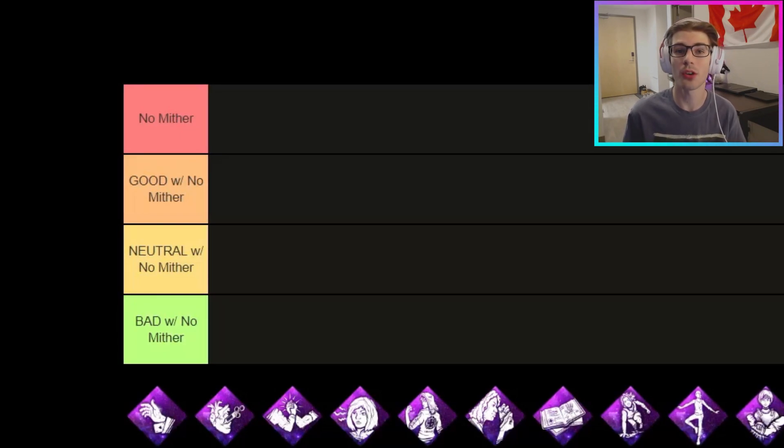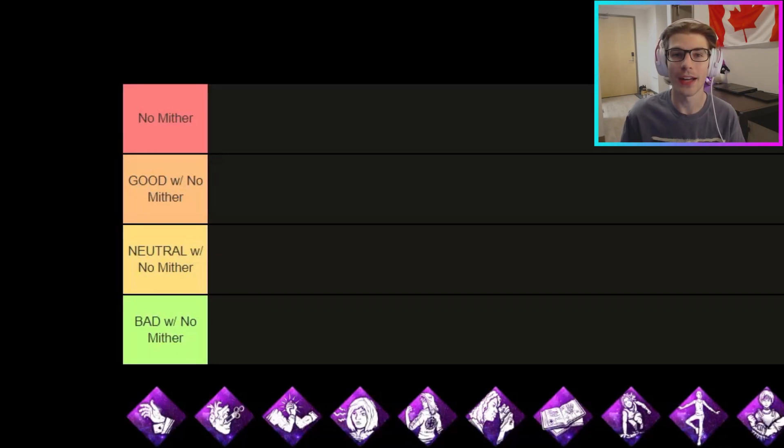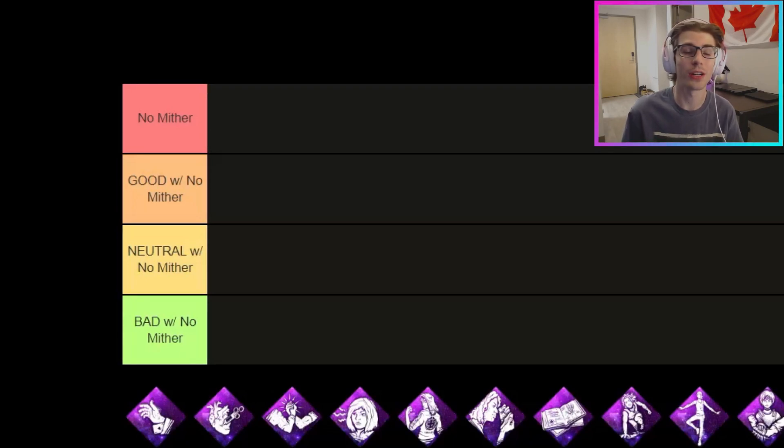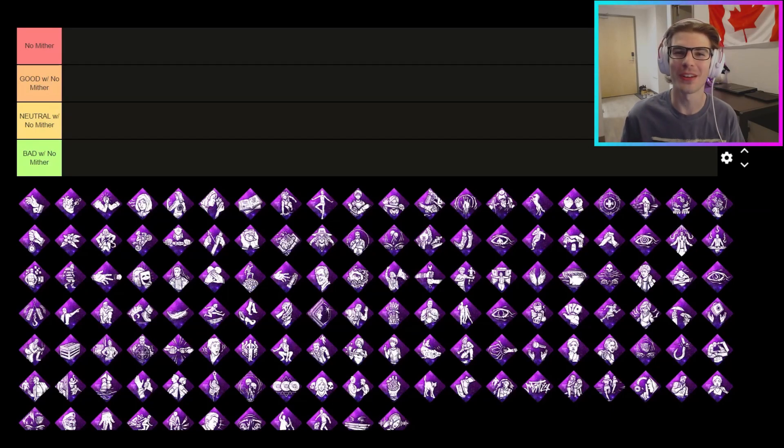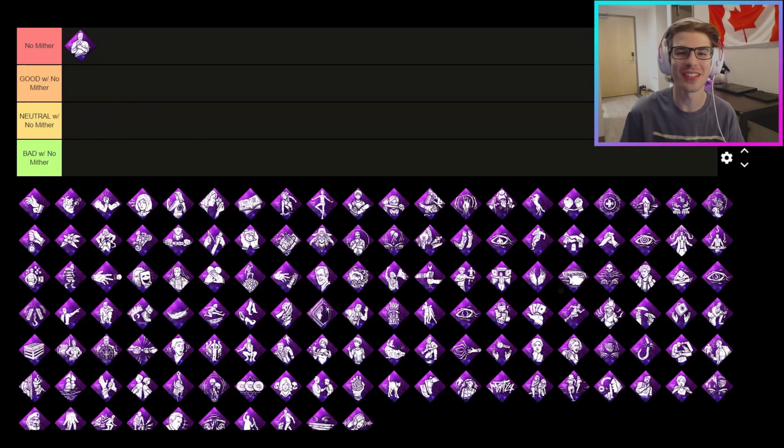The third category is perks that work bad with No Mither. These are perks that get little or no value at all because of No Mither's requirement for you to stay injured the entire trial. An example of a perk in this category would be Self Care. And then there's the No Mither category at the top — obviously you can't use No Mither with No Mither since you can't use duplicate perks, so No Mither will be in its own tier.